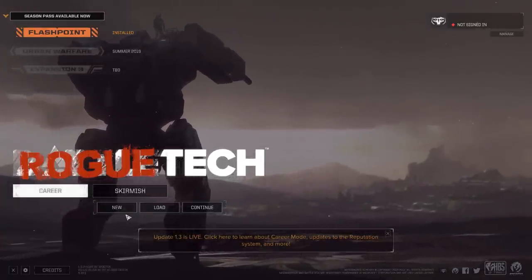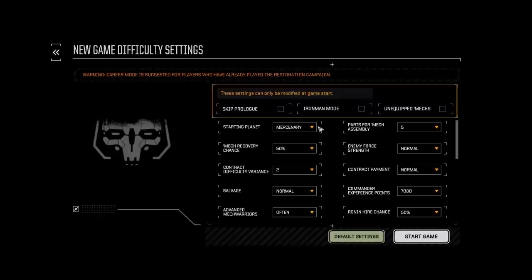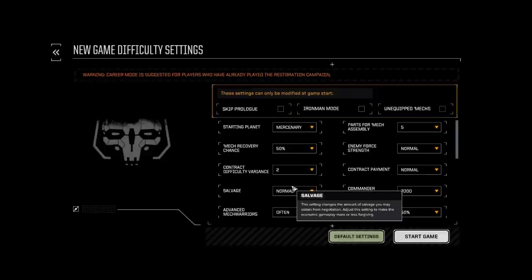So what we're going to do is start a new game and have a look at this screen here, which is the new difficulty settings. You need to pay attention to everything below this box at the top — this is all the new Rogue Tech stuff. This is really going to dictate how hard your game is going to be. These difficulty settings can be changed during your game.